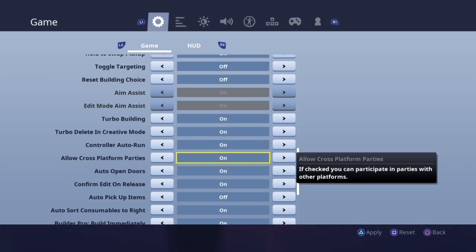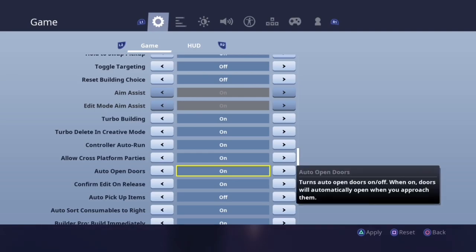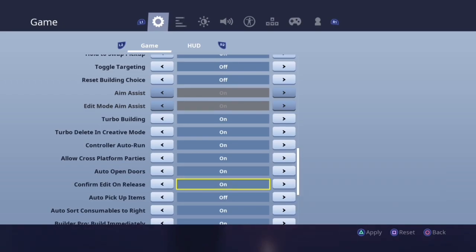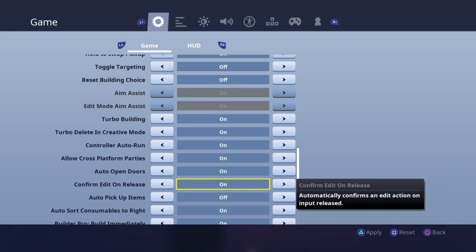The next three settings are all personal preference, however I suggest you have them on just for quality of life — they give you an option to make your life easier, so why not take it. Auto open doors should be on — not only does it mean you don't have to push an extra button to walk through a door, but if you're build fighting and you accidentally edit a door in the wall, you can walk right through it without being forced to stop and push a button.